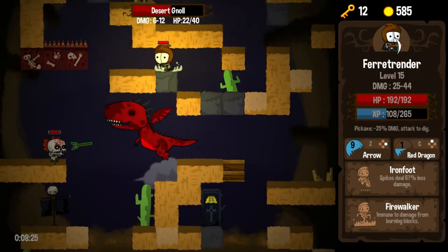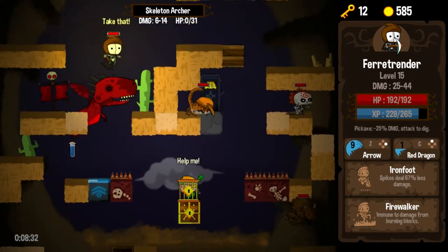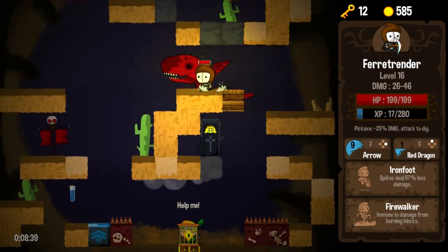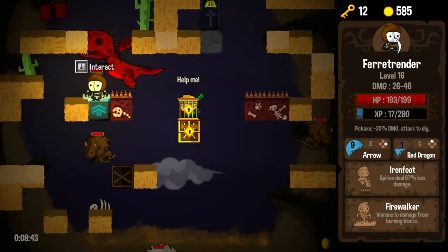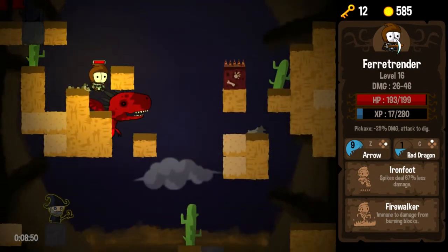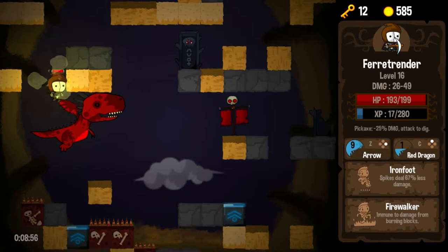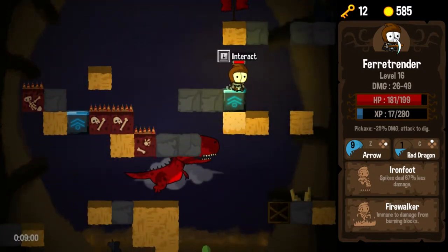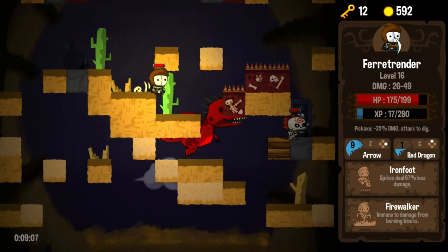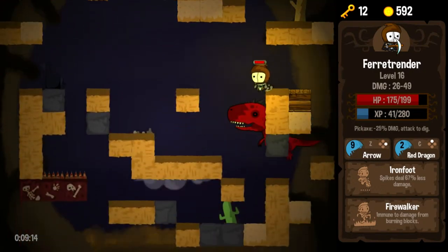Luckily I can take those shots — Ironfoot helping out a great deal. All right, there is our teleporter. We'll let our red dragon do a little bit of work, and then we will teleport. An archer there, a ranger we can free — I think that is probably going to be worth it. Oh, no, just another six damage. So let's go back up, drop down quickly, and hit our wizard who will reward us. Plus three max damage — that is a nice reward, actually. Our wizard did give us a decent enough reward, and this will give us a chance to right a couple of wrongs we missed on the way down, including killing that guy and restoring our power.